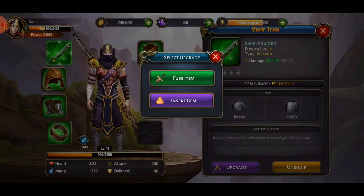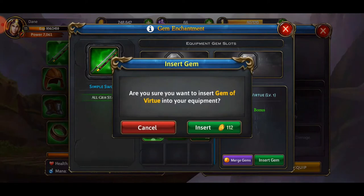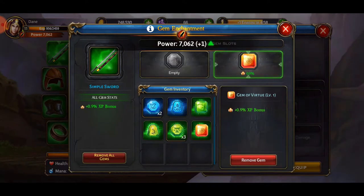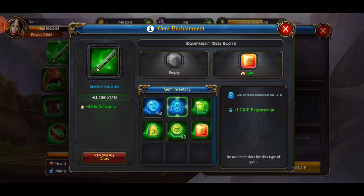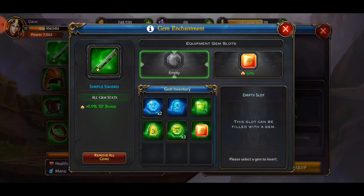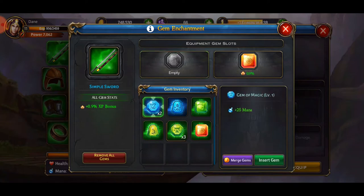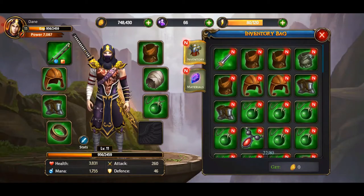There's also Insert Gem — you can click on here and put your gems in. I'm going to put this one in for a little bit of XP bonus and it will go right in. You can't do a copy of the same gem — they thought ahead, I was absolutely going to do that. It takes a specific shape — you can see the shape right here. We're going to drop this extra mana one in there. And that is the gems — we increased our combat power doing that. You can do that for every piece of equipment.